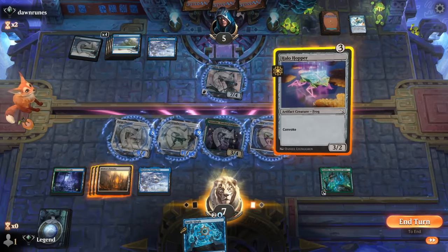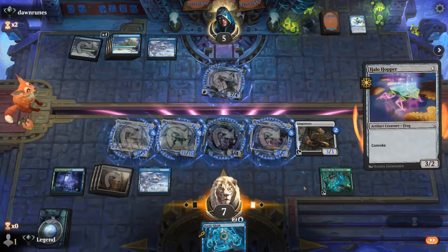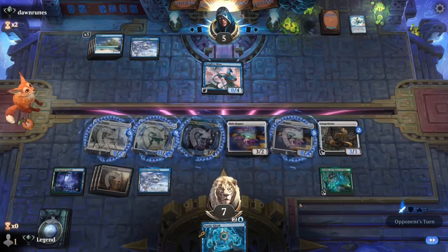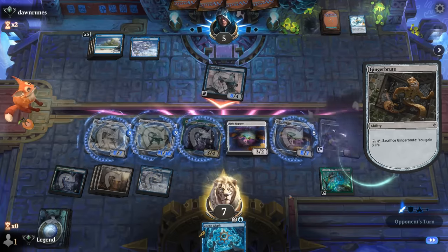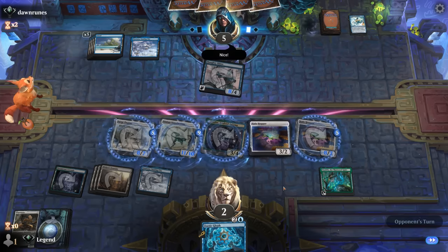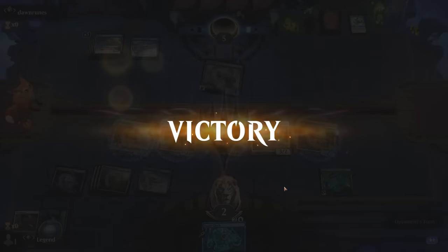We can still play a Halo Hopper, keep two mana available. Can they fill the graveyard some more? They cannot, so we're at 2. Opponent explodes — awesome, very close one here against mono-blue. On to the next one.